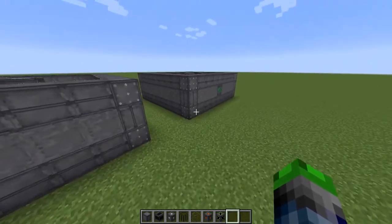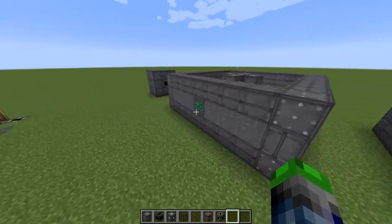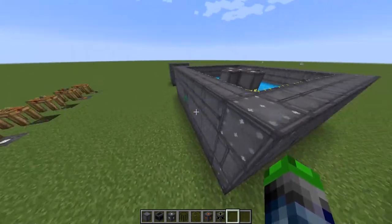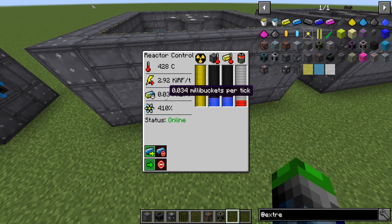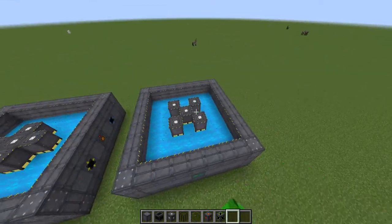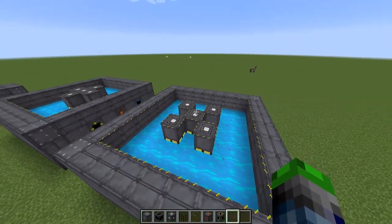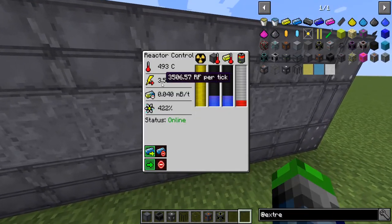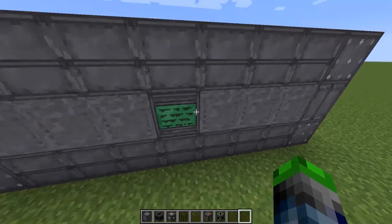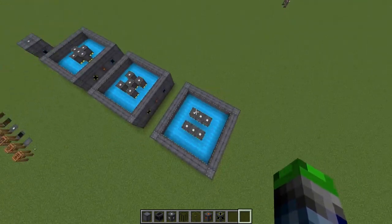Now that both reactors are warmed up, we can compare. The checkerboard design is producing about 2.0k RF/tick at 0.037 efficiency, and the grouped design is producing about 2.91k RF/tick at 0.034 efficiency. So you get more power and more efficiency when fuel rods are grouped together, because adjacent rods give each other a power and efficiency boost. Adding the rows design with one more rod gives us 3.5k RF/tick at 0.04 — that's even better. I'd recommend the rows method: you get one more rod in the same space and more coolant in the middle.